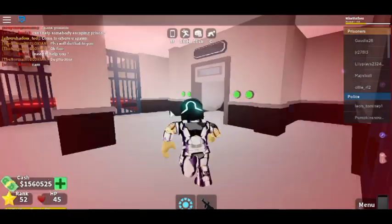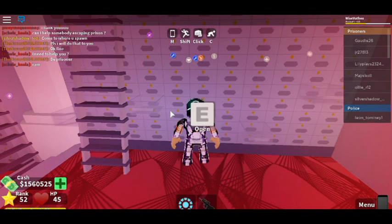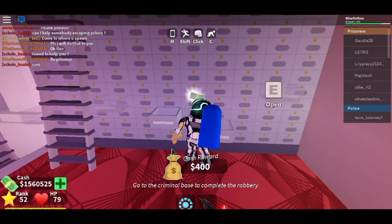After that you'll see the vault is now open. You need to go in the vault and keep holding E down until you start getting money.